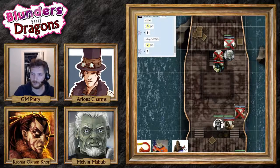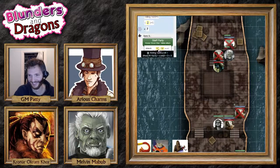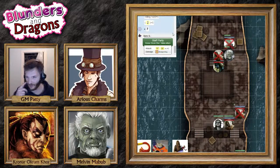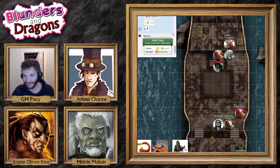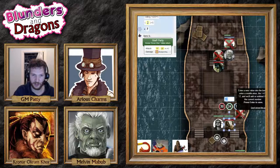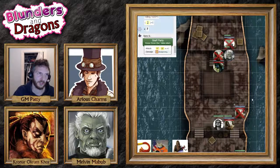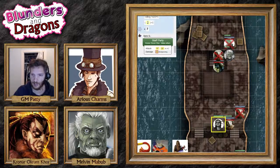I whip out my staff party! I'm glad it's not called the staff infection. You succeed in clobbering this thing with your staff party — so much bludgeoning damage. You clonk it on the head and you can see a hairline crack appear in the skull. Would you like to do anything else?